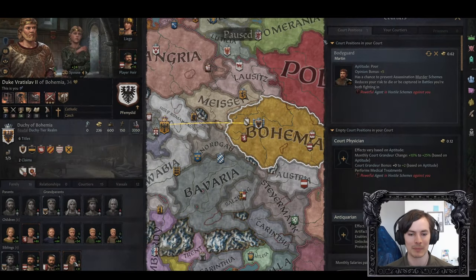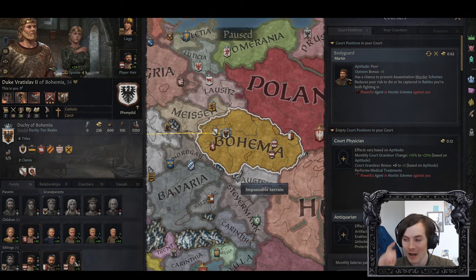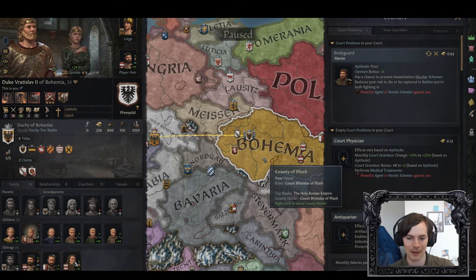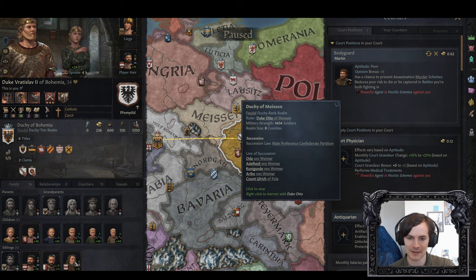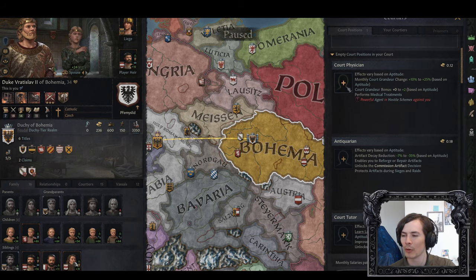You get this bit of the screen, and that bit over there? Forget about it — we apparently need that to show the map for some reason. And I don't understand why, because these developers are very smart and talented, which is why I am so confused by these decisions. This is too small. Extend this at least to the midpoint of the screen, because who should be my court physician doesn't depend on the exact borders between Prussia and Pomerania.